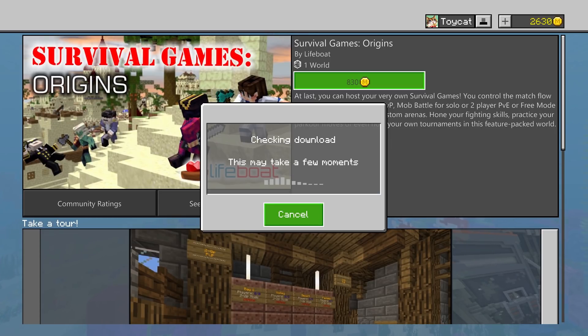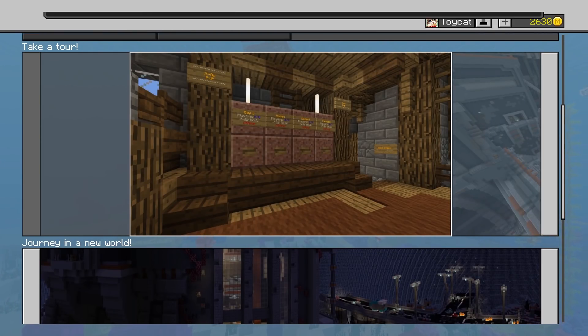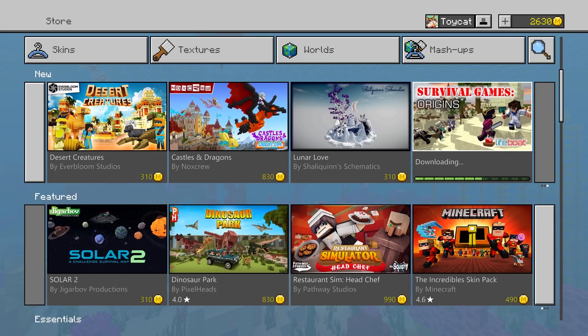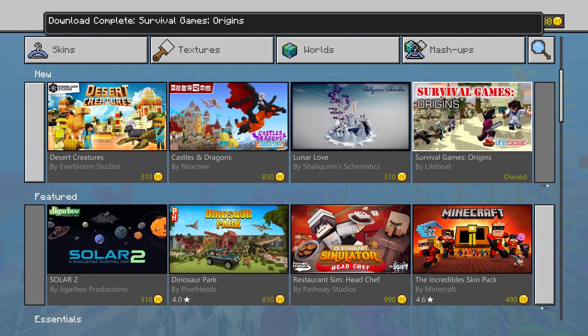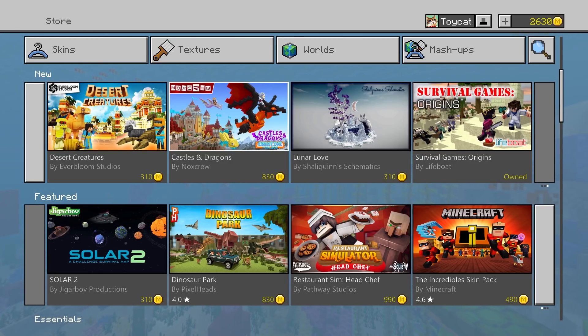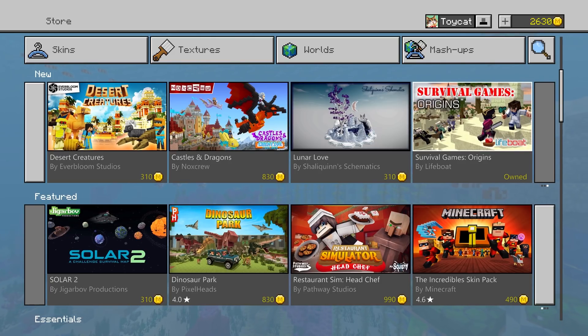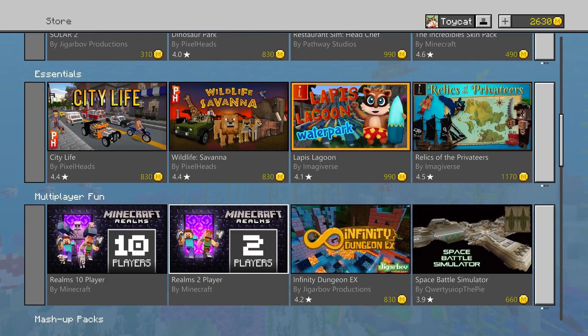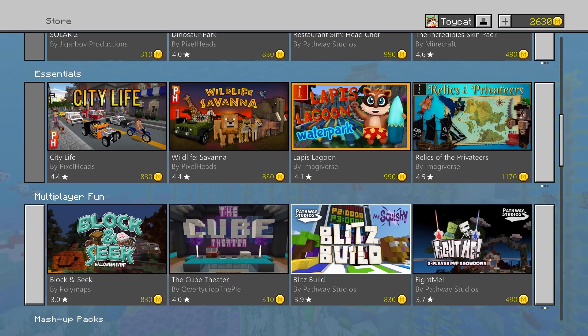I'm probably going to purchase Survival Games Origins right now. You might wonder: Toycat, you showed this map before — why did you have to purchase it just now, and why did it cost 830 Minecoins when you said a thousand? It seems it was cheaper than expected, or there was a currency conversion mistake. Also, you can actually share Minecraft store maps without purchasing them — there's a process where you can share the .mcworld file for any completed marketplace map. The benefit of buying within the game is that the map updates automatically, so when the map gets an update you receive it without downloading a new world each time. That makes me feel better about the store on PE and Windows 10.